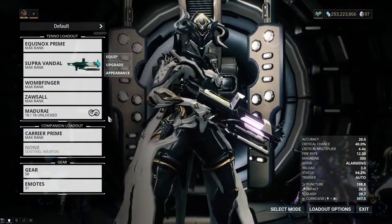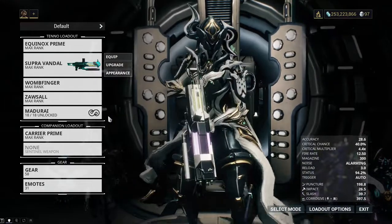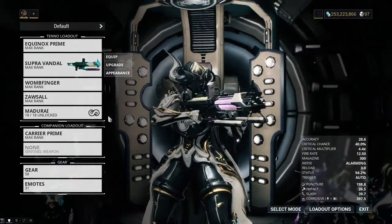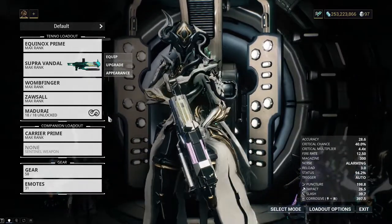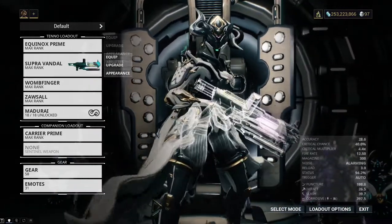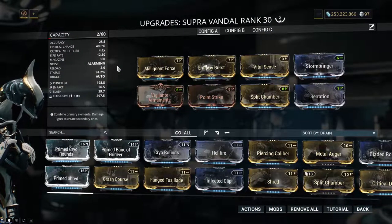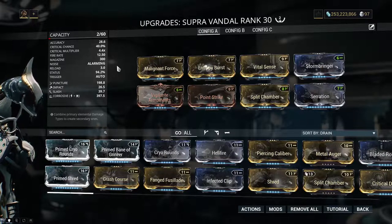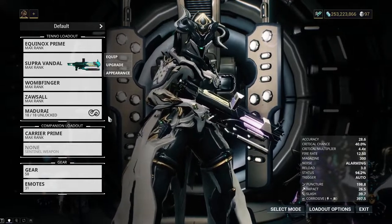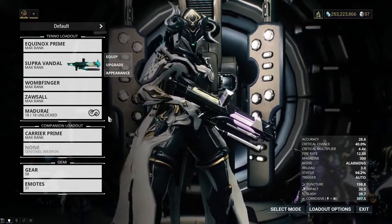Supra Vandal. Like the death of a relative you hate, this was a nice surprise when it got its buff. It has a super fast fire rate, outstanding status, and ammo for days with its enormous clip. The only downside is that it has travel time, but you can turn it into a syndicate weapon with Entropy Burst that gives you energy, and I'd say that's a fair trade. Even without a Riven, the Supra Vandal is still a lot better than its closest relative, the Prisma Tetra, with a Riven.